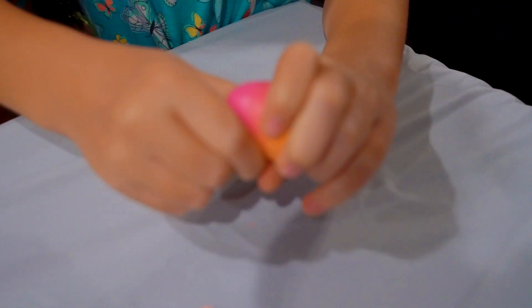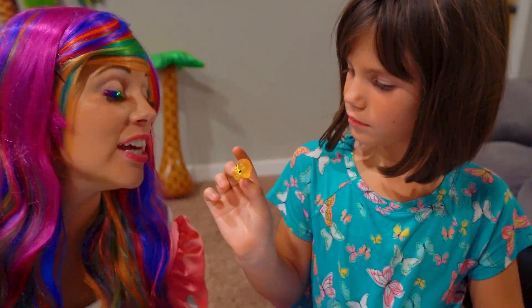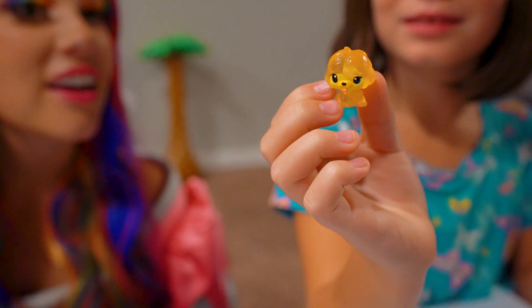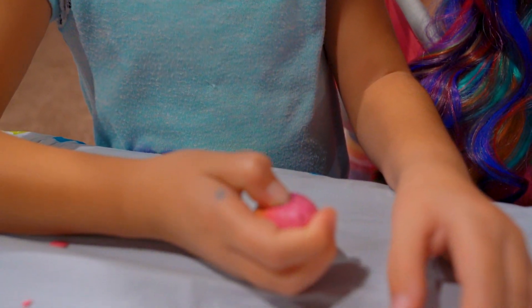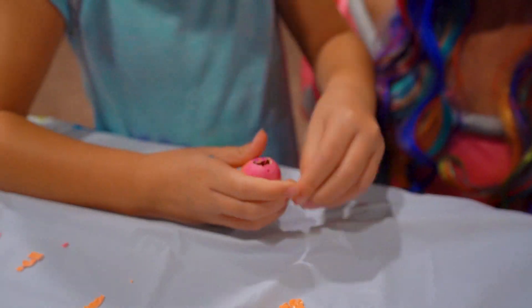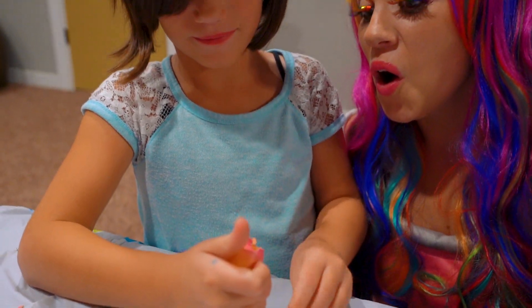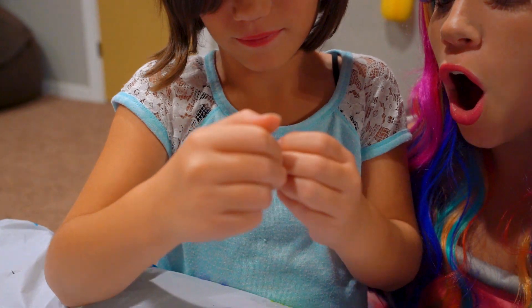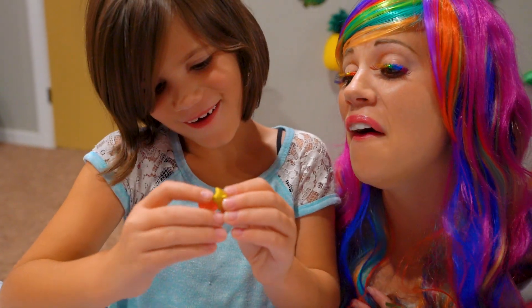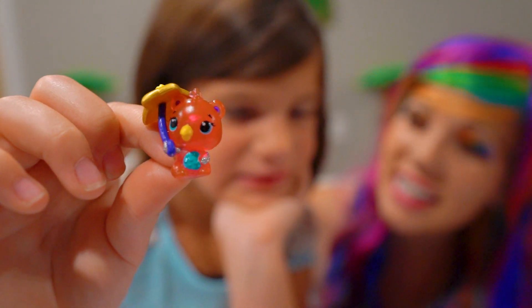I wonder what mine is. I see it! Who's inside? I love Puppet. She's from the Meadow family. What do the pink wings mean? That means she's rare. I think mine's ready. Who's inside? I don't know yet. Oh, I see it — that one's so cool. That one's Starlight Barrakeet. She's so cute.